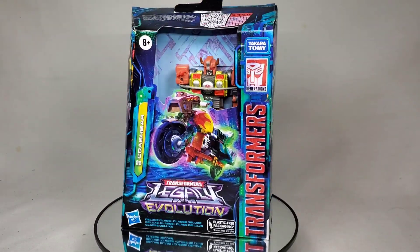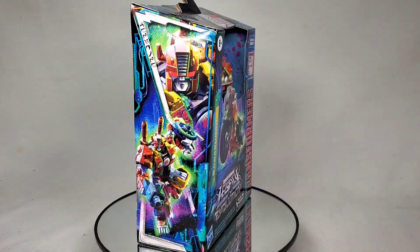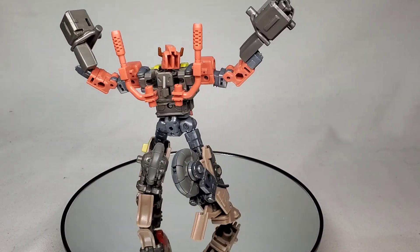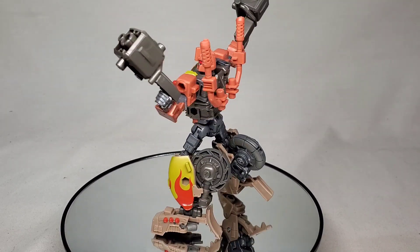This guy can probably give you a crash course in pop culture. Today we are looking at Crash Bar, released in 2023's Legacy Evolution line. This deluxe class figure is a brand new addition to the, until now, underrepresented Junkions. He also represents Legacy's take on the weaponizer system, but we'll get more into that later.